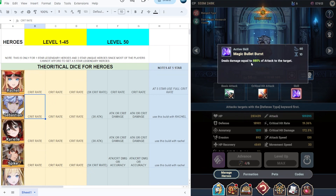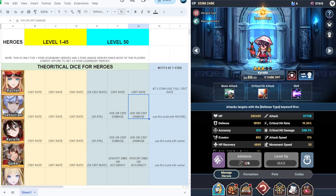I put Sebastian on crit rate at level 1 to 45, and if you reach level 50 I would suggest three times attack — provided you use this build with a racial. If you have a five-star Sebastian, I would suggest putting attack or crit damage for the next two slots.